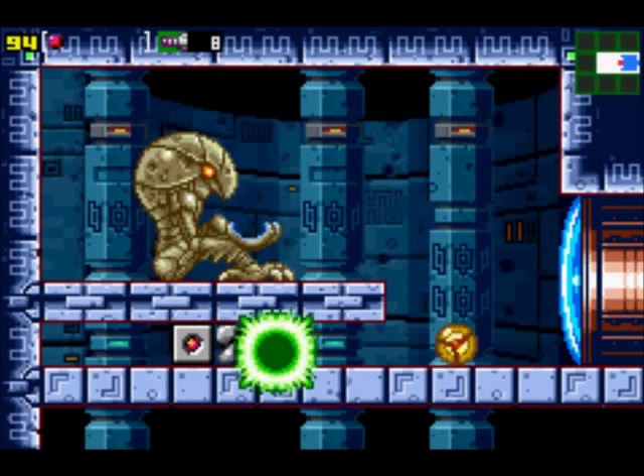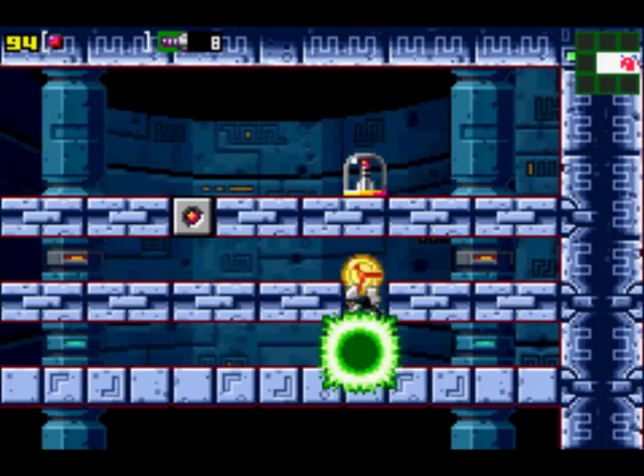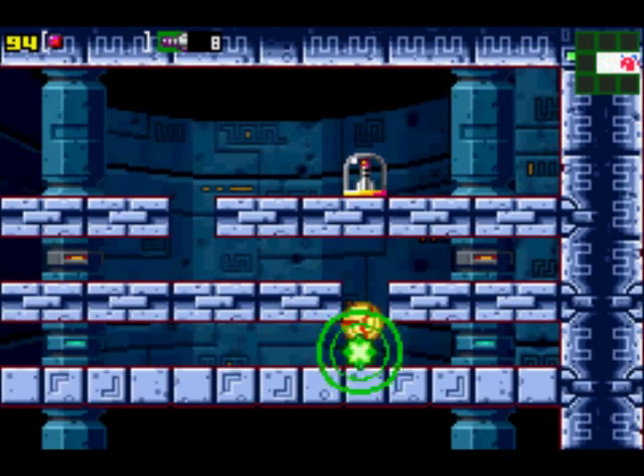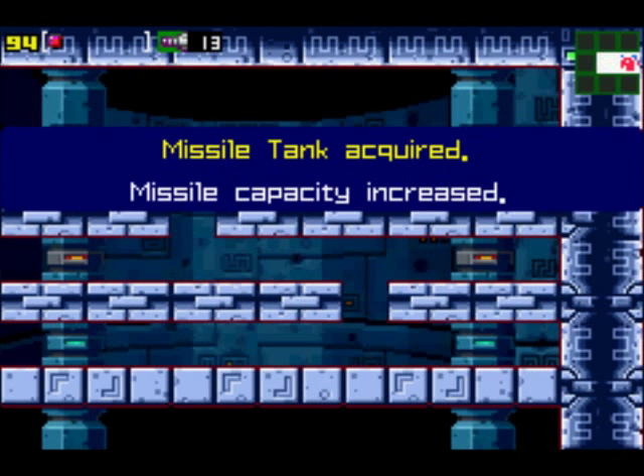Very appropriate. You want to go left here because you're going to get another missile tank — right there. You can bomb jump, which it'll pretty much force you to do at this point. There'll be an addition later so you don't have to do it, but bomb jumping is just charming I think.